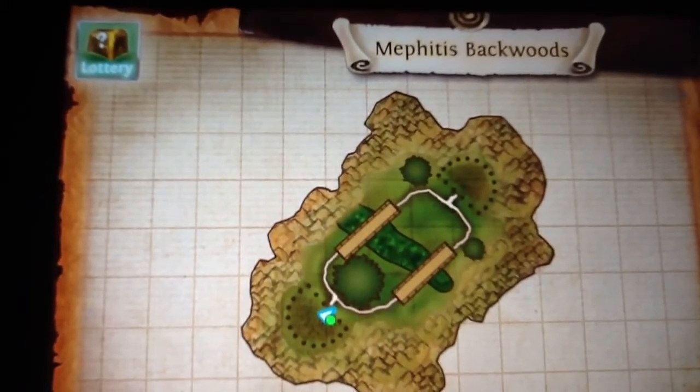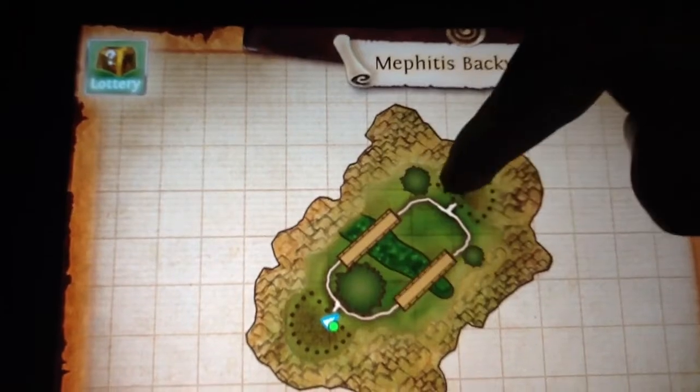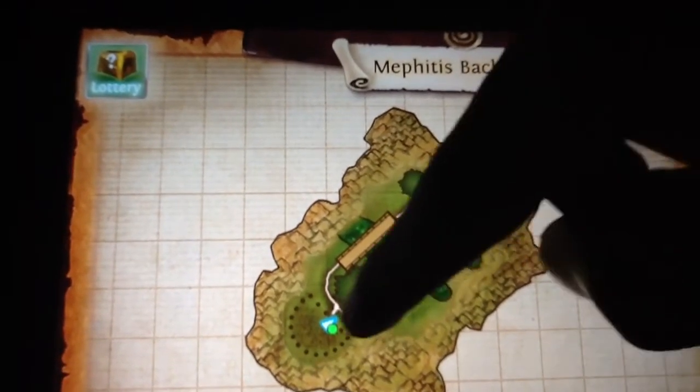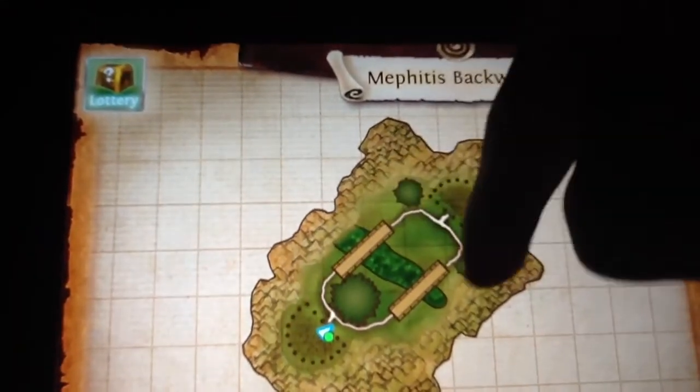What you and your DPS are going to always do is run through the middle. That brings you to them right away, or if they're charging through the bridge, you will identify what they are and what team you're facing, and then come back around and take them out.